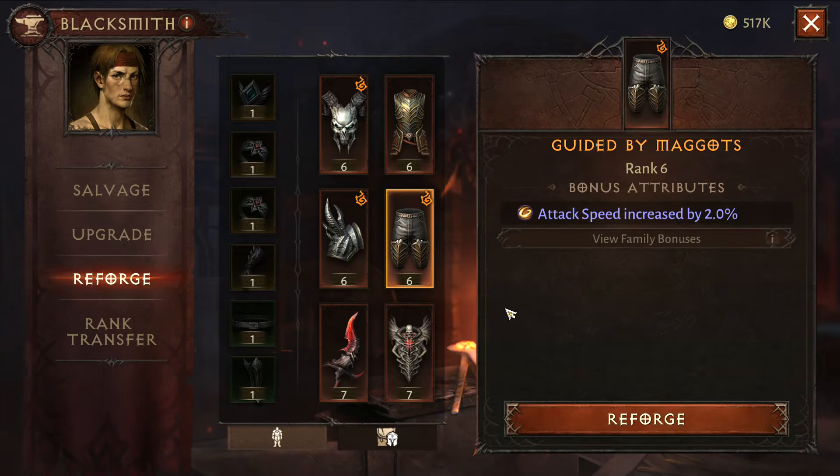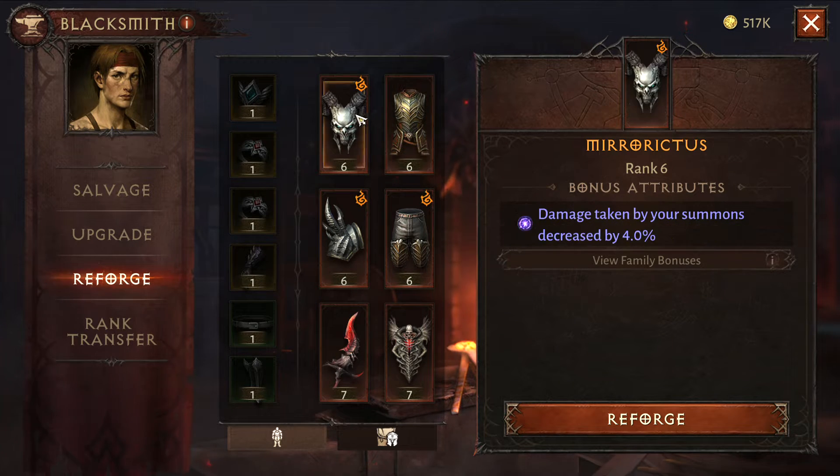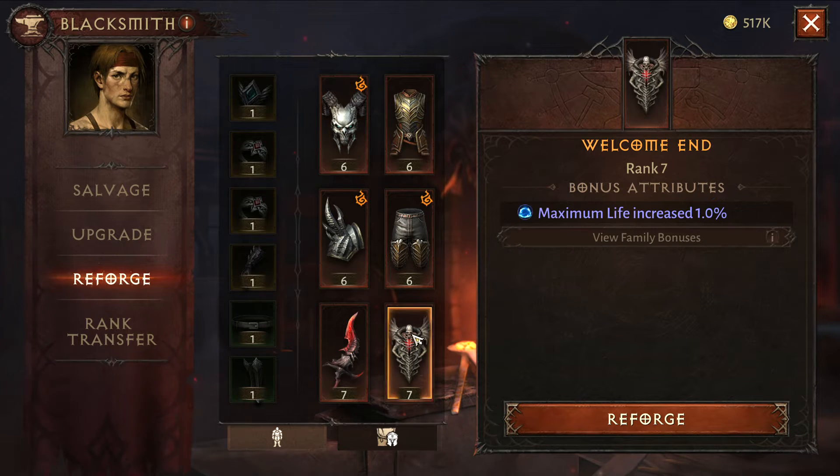The piece of gear has to have been high enough to have gotten a bonus attribute. You select one that has one you really don't like — which I really don't have any. We'll go with this one.